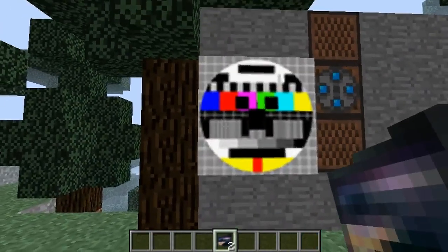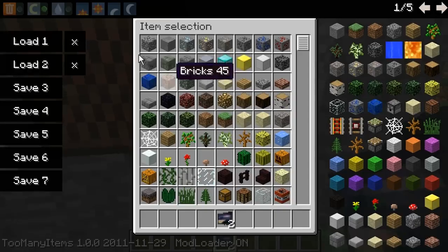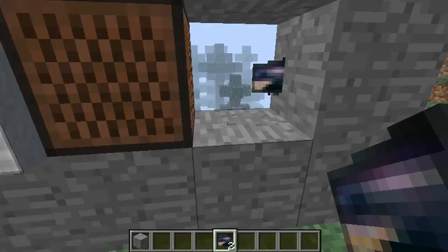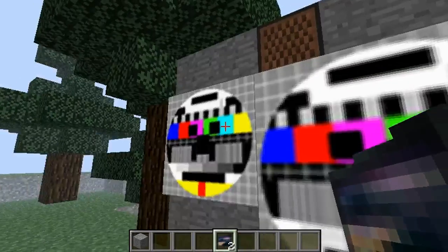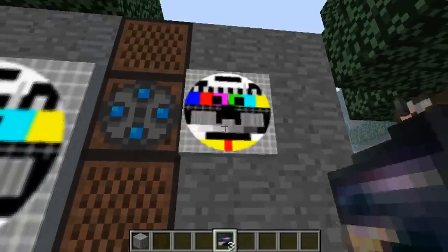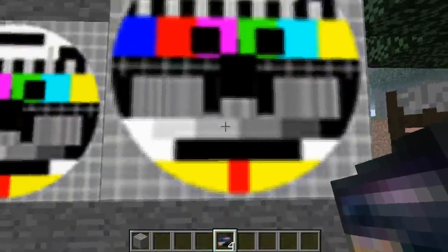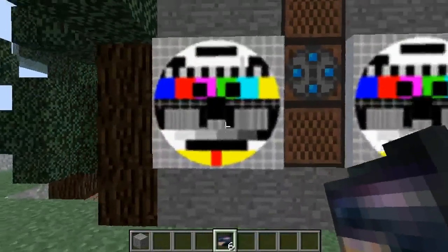Then you can just place it down. This is the big screen — these screens act like paintings, so you can get random sizes. I'm gonna make it like this. When you right-click it, this is the first camera.